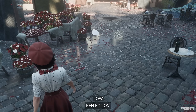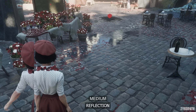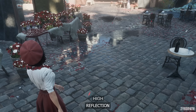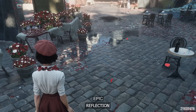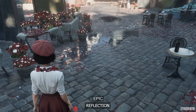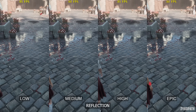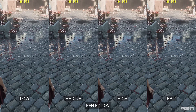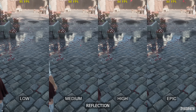The reflection setting gradually improves reflection quality with each option, but they all suffer from flickering and are a bit unstable. At least even on epic it doesn't seem to affect performance, so use epic reflections unless you encounter an area which starts to decrease performance — if so, let us know in the comments.